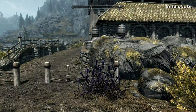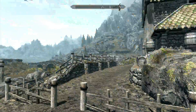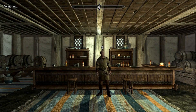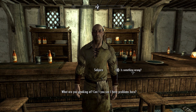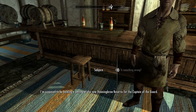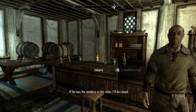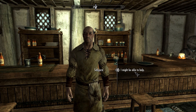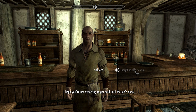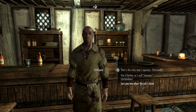So how suspicious is this guy going to be that I suddenly turn up on his doorstep in the finest glass armour wanting to poison some rats? He's not going to buy it, surely. Hello! What are you gawking at? Can't you see I have problems here? Problems? Whatever do you mean? Look at this place — I'm supposed to be holding a tasting of the new Honningbrew Reserve for the captain of the guard. If he sees the meadery in this state, I'll be ruined. Yes! I'll get the job done and you pay.